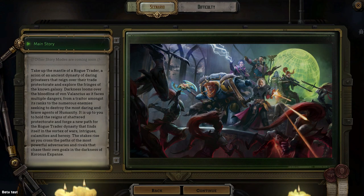So we're going to start with a new game. As you can see, this is completely different than the alpha footage we had in the beginning. I will also link the alpha footage down below, just in case you'd like to see how far the game has already come in just a few short months. Other story modes are coming soon — this is just for the main story. If you've played other Owlcat games before, you'll know that normally they list out the DLCs as other story modes, so that's what I believe is missing here. Or maybe there's other stuff coming with the main story.